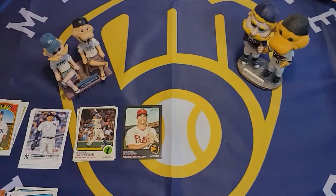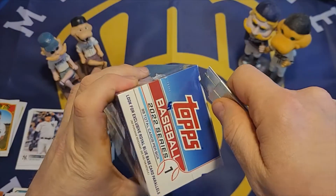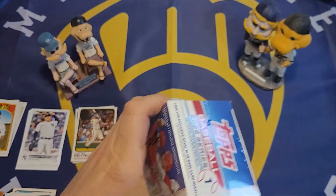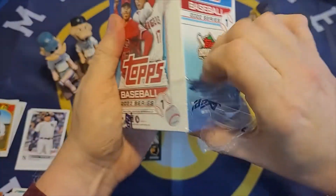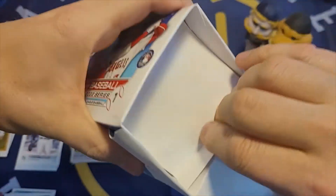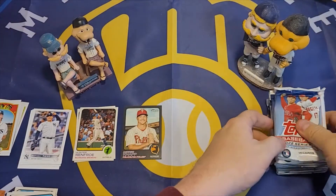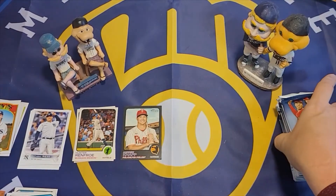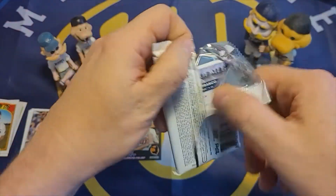Getting the black border in Heritage is exciting. Now we'll get into the blaster box. As you know if you watch my channel, I spent a lot of time looking for this product and wasn't able to find it for weeks. Now it's more readily available, and it's also good to get it through the subscription box — that's one of the reasons I do the subscription box, to make sure I can get cards.